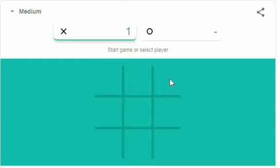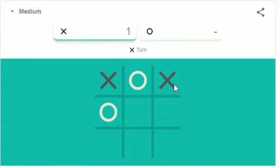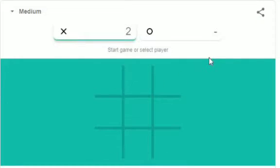In the beginning, if we get the chance to start, we have to take any corner. Because this circle is on the edge square, we have to take another corner. We see that we have two chances — if we put our cross here, we can get two chances like this, and we will win.